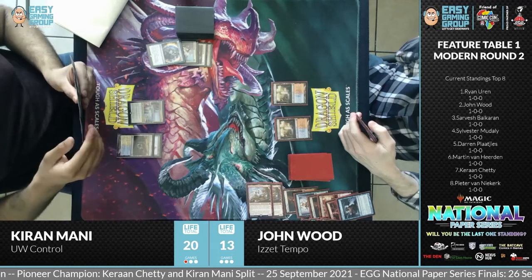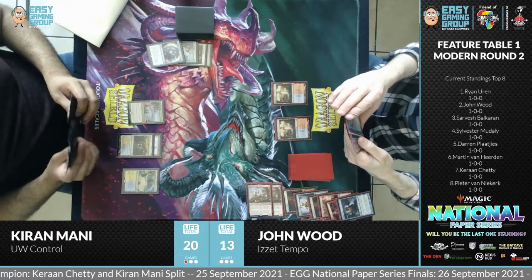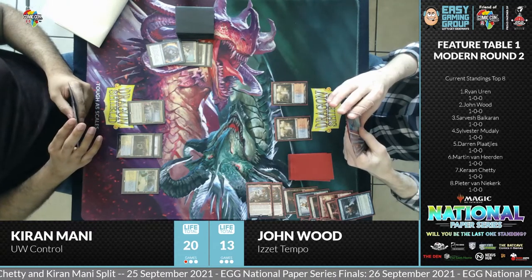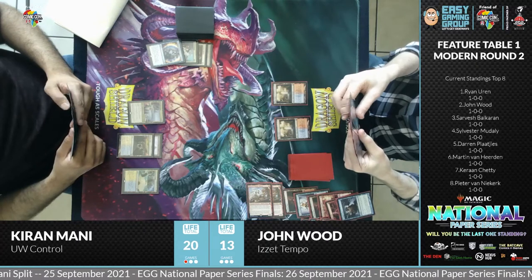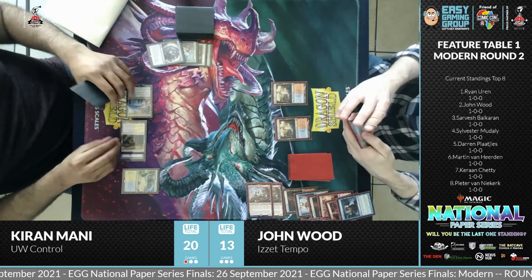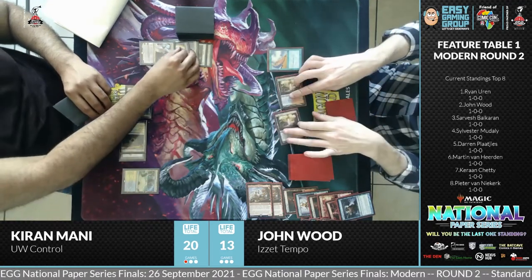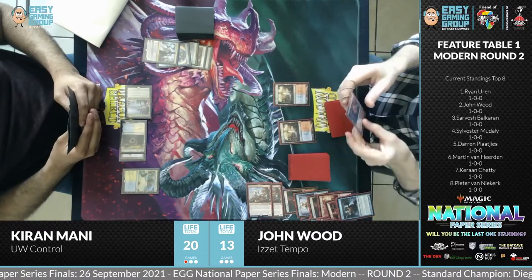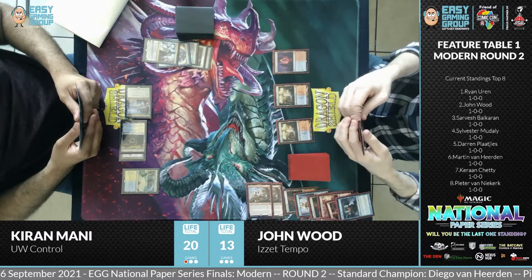A viewer asks: they saw someone playing MTG — he attacked, and after combat, summoned a creature. How does that happen? You get phases in a turn: untap, upkeep, then your first main phase, then combat, then a second main phase, then your end step. After combat there is a second main phase where you can play sorcery-speed spells — casting creatures, playing enchantments — before you move to your end step. Of course, instant-speed spells can happen at any time.